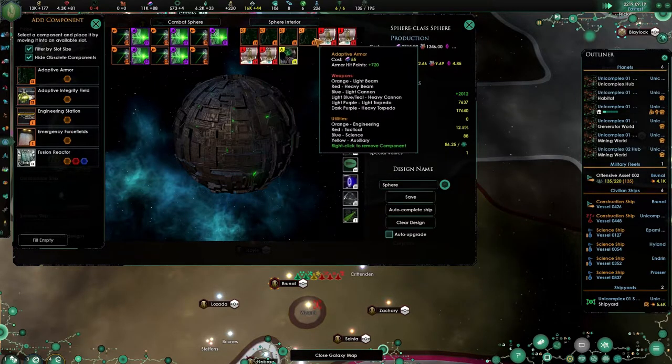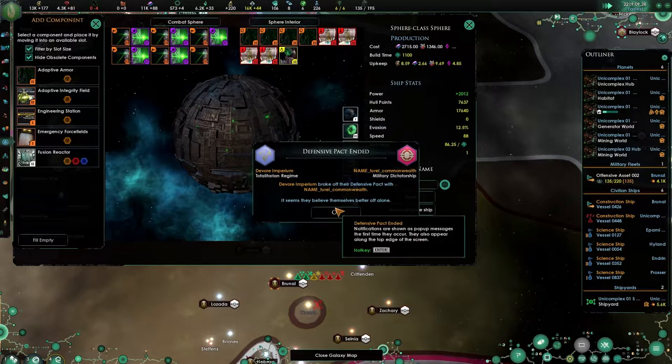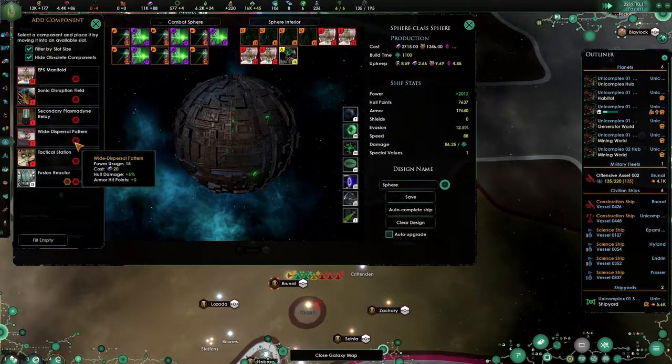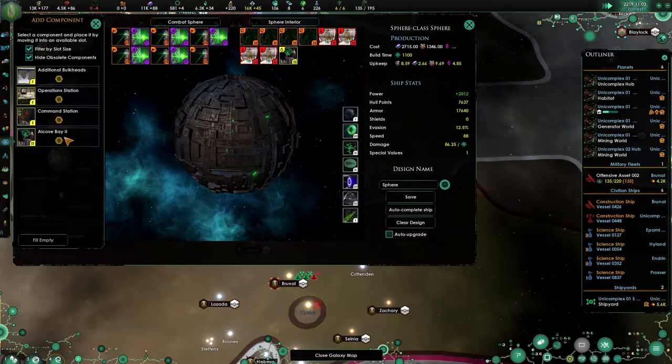I'm pretty much okay with this. 17,000 is bloody insane. 2,700 is a lot of money as well. Shield damage plus five — that's not going to be something I'd like to do right now. I'm going all out for the damage here.